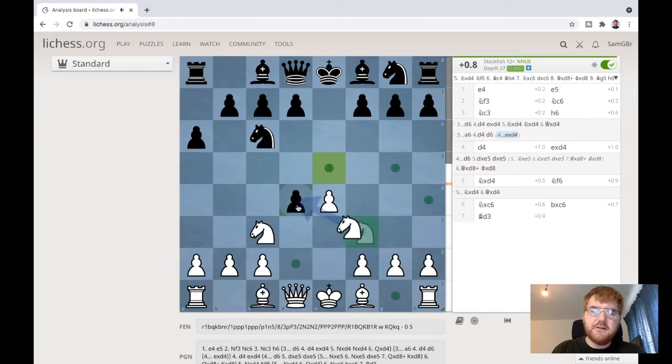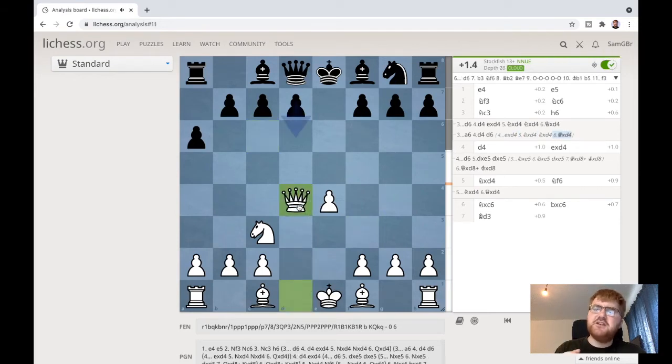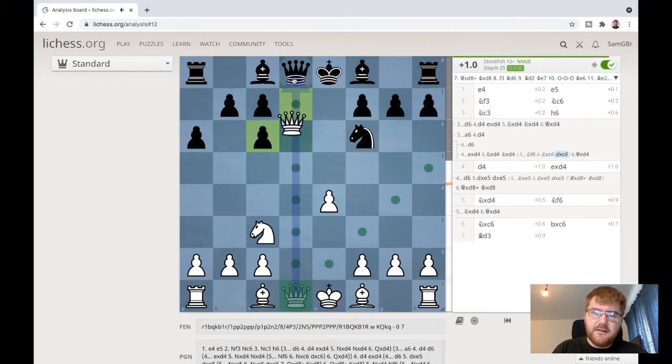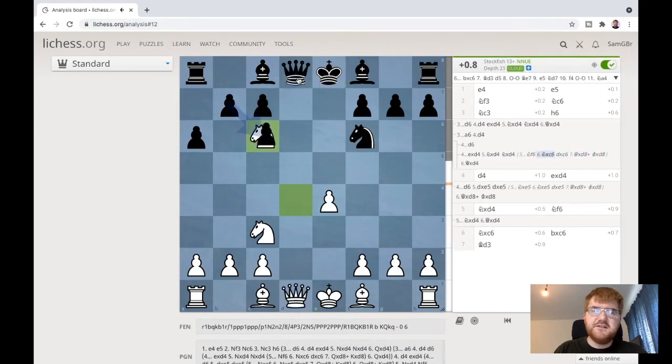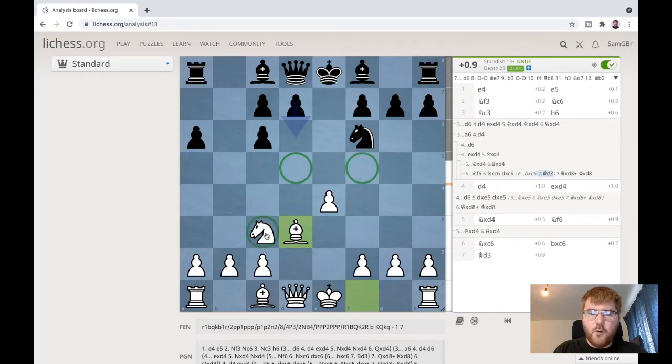If black captures, captures, and then captures again, we get an almost identical position to where h6 was - this harmonious development. However, if black plays one of the best moves, we take on here. If black takes, we can stop black castling, which is great for us. If it's b takes c3, then bishop simply comes to d3. I'm controlling key squares, I've got two pieces developed, I'm ready to castle very quickly, and white has a really nice position. So a6 works in a very similar way to h6 - play d4 quickly and get your pieces out.